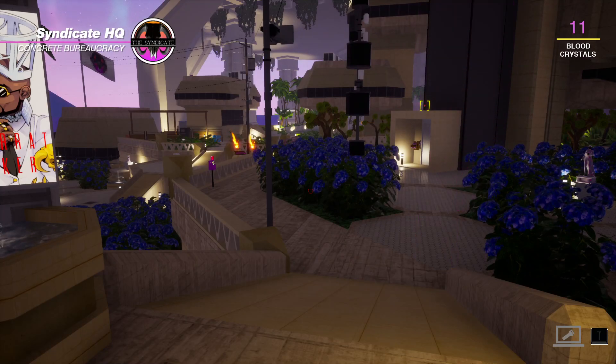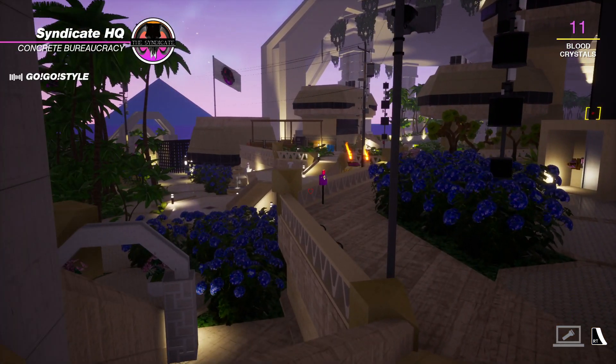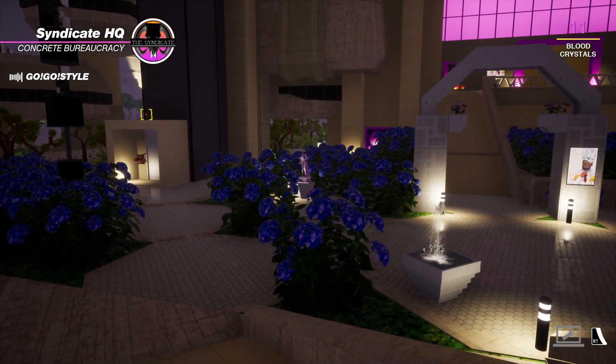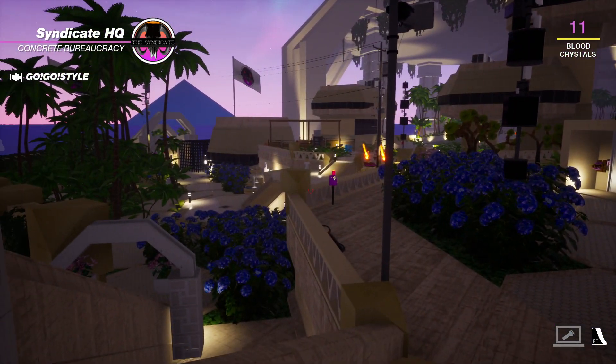Welcome to Episode 7 of Paradise Killer. We're in the Syndicate Headquarters today, and this is a place that I didn't go until very late in my first playthrough. We're here quite early this time, which is going to give us some stuff that I didn't get until much later, pretty early on. But first, let's talk about the basic structure of Syndicate Headquarters.